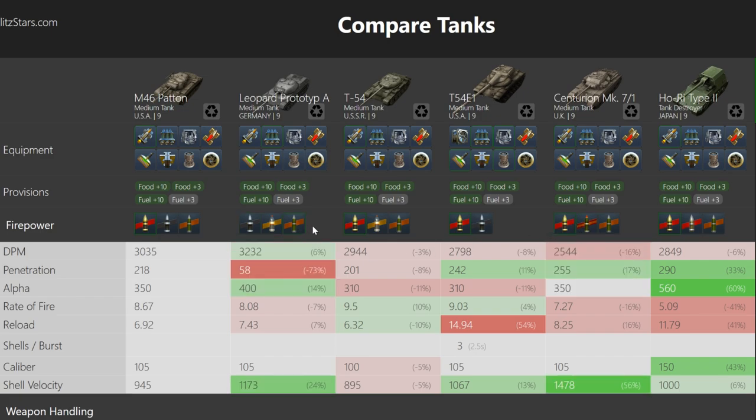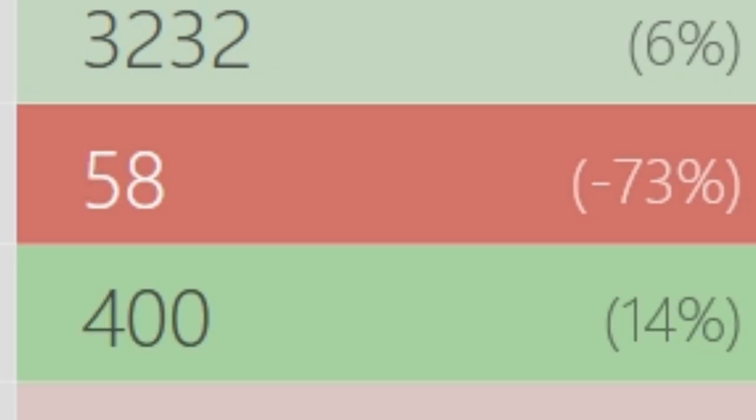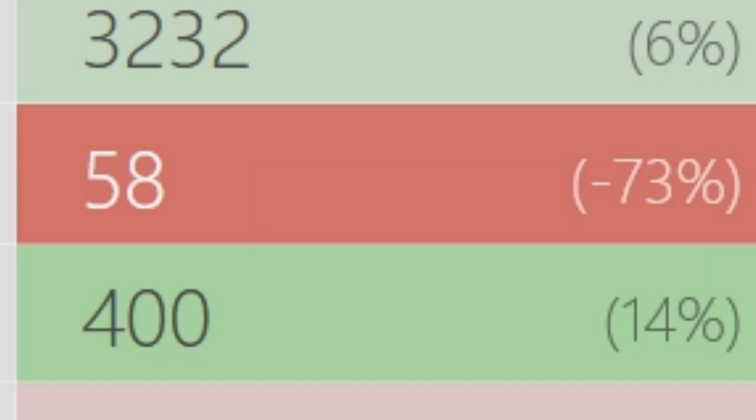HE works like HEAT in that it bursts on impact — if you fire it at a wall or spaced armor, it will burst and not cause any damage. However, it will still splash. You also have special types of ammunition: HESH and premium AP, which work exactly the same as HE and AP while having higher penetration.